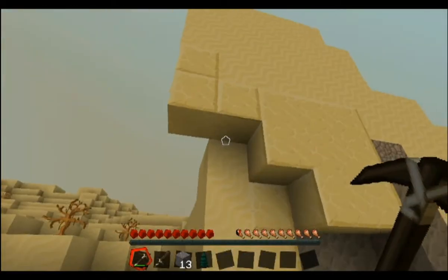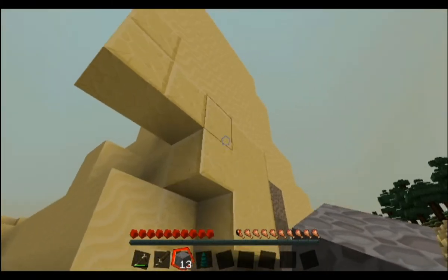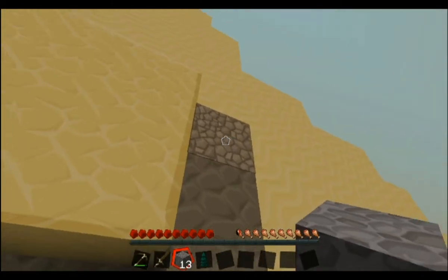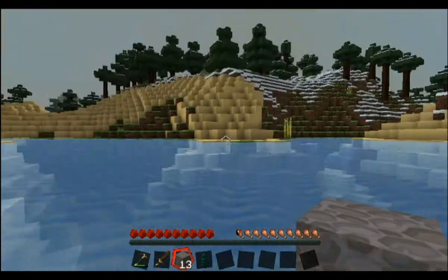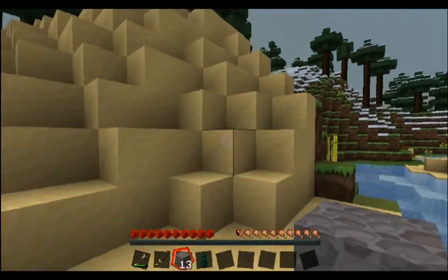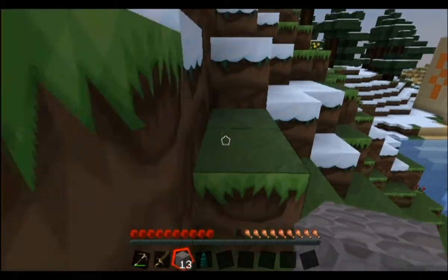Things to know: if you dig under sand like this, it'll fall. These blocks here are sandstone and will stay put, but if you dig under sand or gravel — which is this block right here — when you dig out from under them, they fall. So you always want to be conscious of what you're digging underneath. If you're digging a tunnel underground and you're not paying attention, you will get killed by suffocation damage.